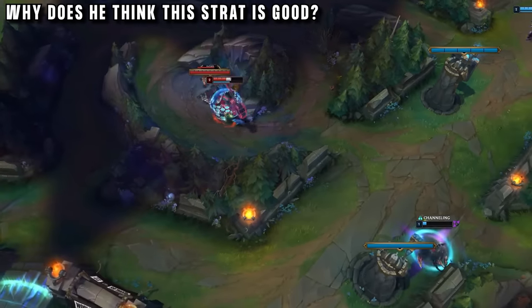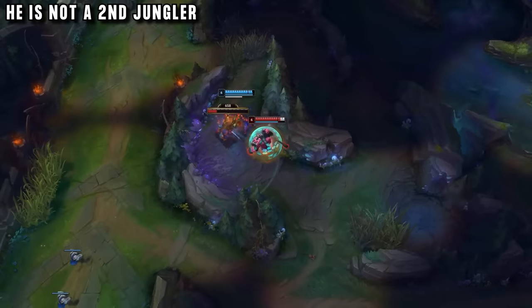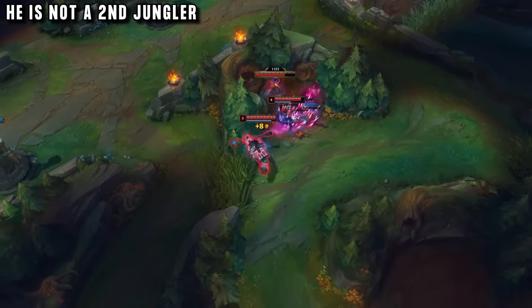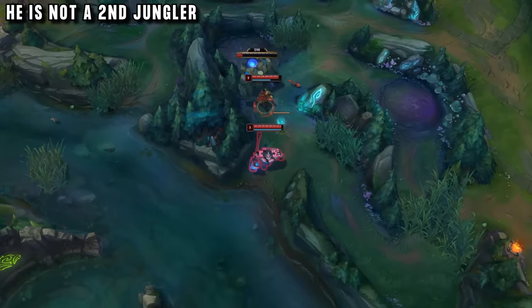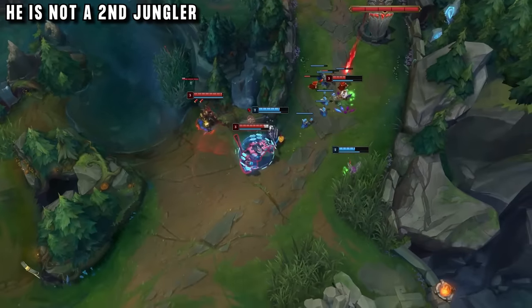He made it very clear in our interview he is not a second jungler — Sion is not the one who's going to carry. He's not taking camps to get the gold; he's taking the camps to make the enemy jungler weaker. His goal isn't to get fed, it's to make it easier for his carries to get fed. This is why he's never stealing anything from his own jungler — he's looking at their pathing, sometimes even leashing for them to speed up their clear, but he never denies them any gold.